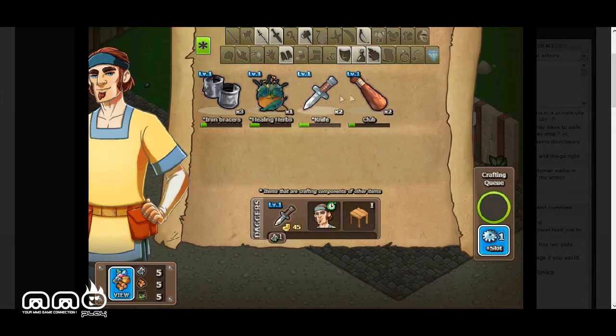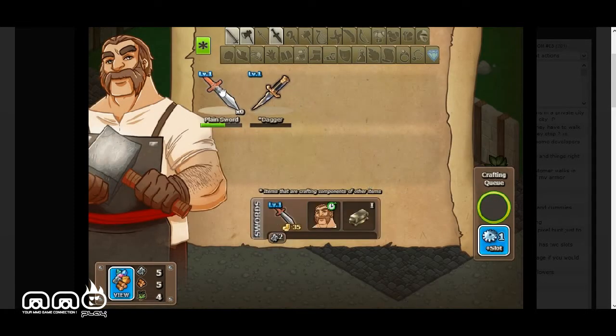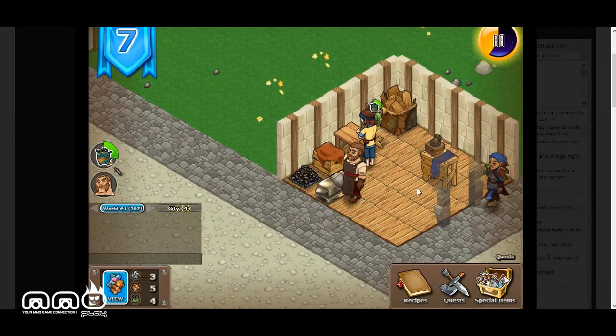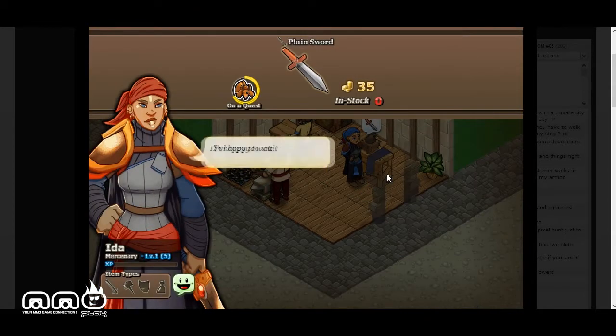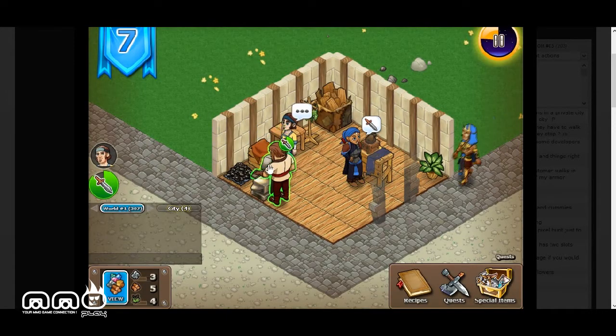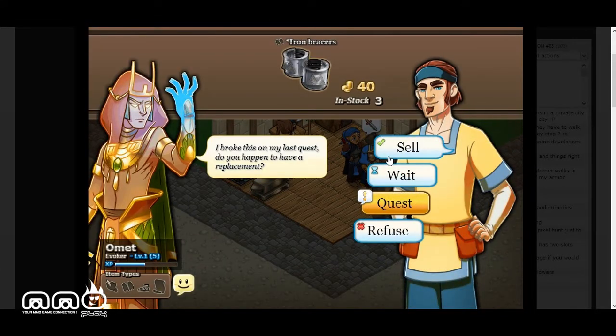We're running very low on healing herbs — only one left — so we'll select that and get an employee started on making more. I'm also going to have our blacksmith keep making plain swords because those are very popular. A customer came in looking for one, and with the timer almost done, we'll ask her to wait. She'll happily stay in the shop a little longer without walking away angrily.